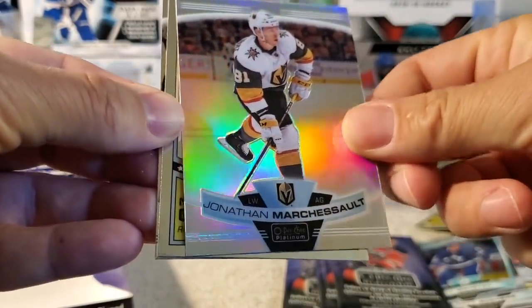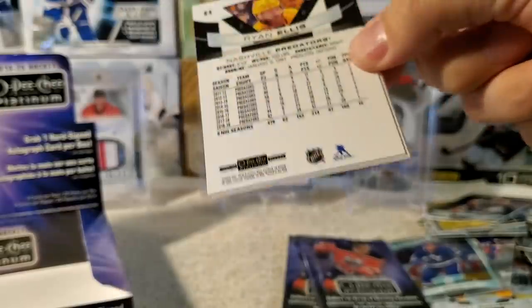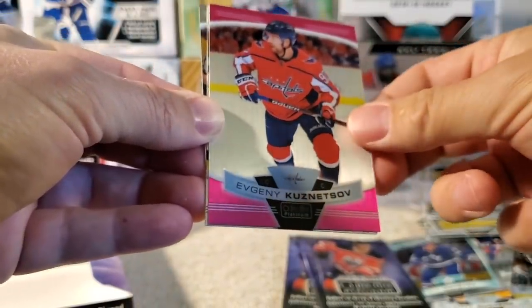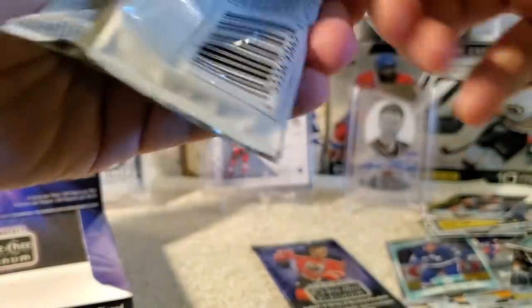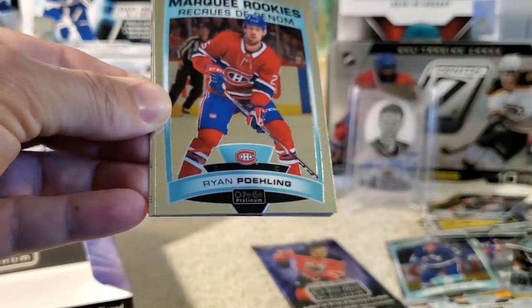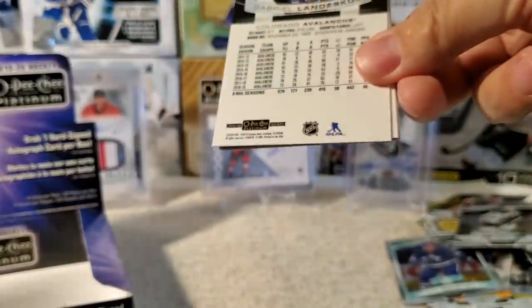Jakob Voracek rainbow, Jonathan Marchessault, a retro of Michael Granlund, and Ryan Getzlaff. We still don't have our auto — just saving the best for last, hopefully. Martin Frk. We've got our pink Evgeny Kuznetsov — this is that matte pink, the new parallel, one per box on average. Michael Bodker and Ryan Ellis. Two packs left, still no auto, but two green houndstooths. Joe Pavelski, marquee rookie Ryan Poehling, Mackenzie McEachern, and Alex Ovechkin.